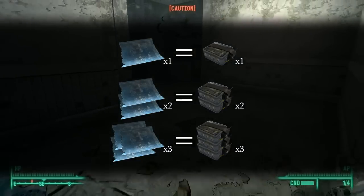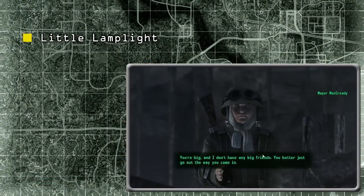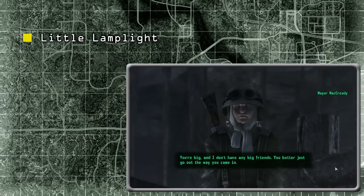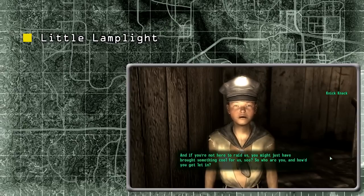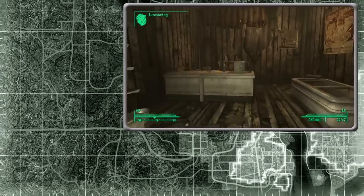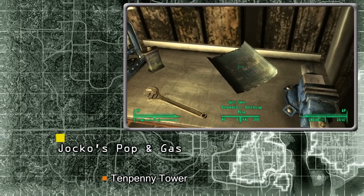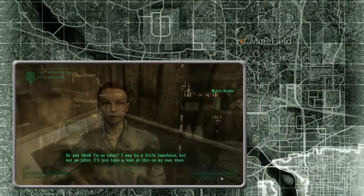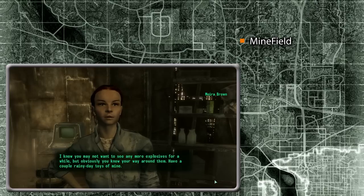The blueprints can be found in four places. The first is sold by Knick-Knack at the souvenir shop in Little Lamplight, found on the western border of the Wastes. You can get into Little Lamplight in one of three ways: help the child slaves escape from Paradise Falls, win a speech challenge with McGrady, or use the Child at Heart perk to persuade McGrady to let you in. The second set is found in Jocko's Pop & Gas in the southwest corner of the map, roughly northwest of Tenpenny Tower. The third set is a reward for completing the minefield part of the Wasteland Survival Guide quest chain — only if you bring Moira back a landmine will she give you the schematics.